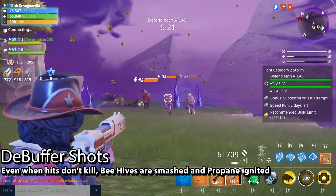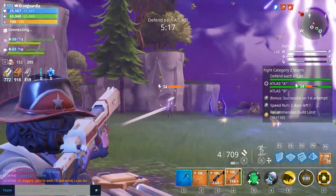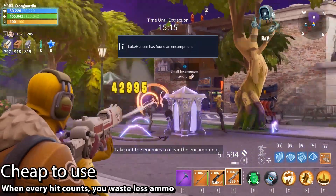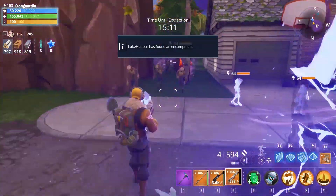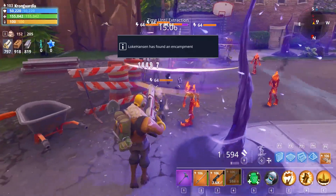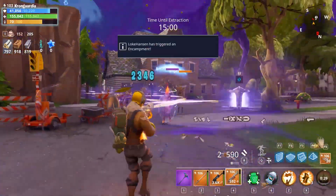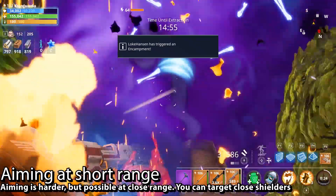You can one-shot beehives and one-shot propane so they explode — it gives you massive control for defense-style maps. This is especially true in Plankton and Stonewood, which I consider the super progressional areas. Of course Canny Valley is as well, but the game takes a major shift as you progress through Canny Valley, making it a completely different game.